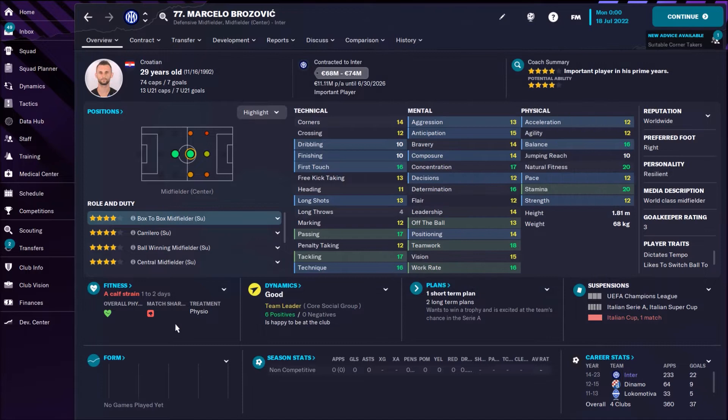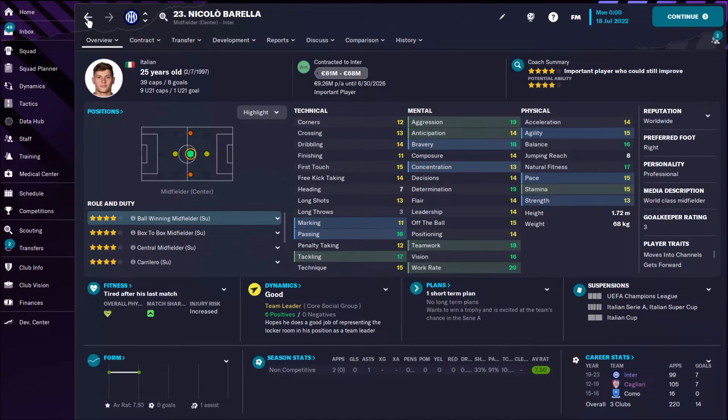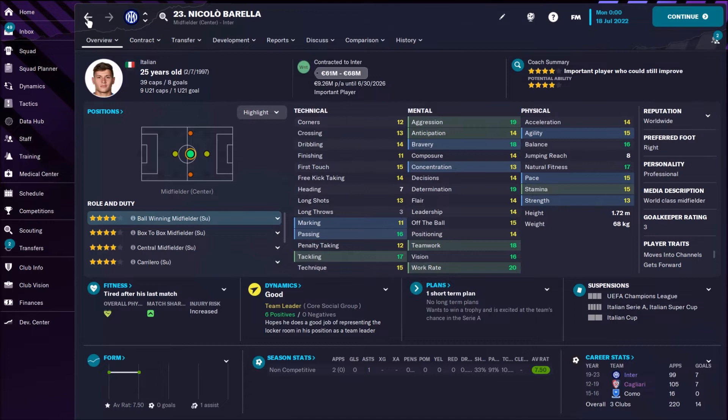Brozovic — someone who can help the defense, someone who can help the attack. Still a classy box-to-box midfielder, but I would give him the role CM on automatic duty. Running up and down, he's going to score some goals and he's going to help defense. And Barella is a box-to-box midfielder — also a classy player. He's 25, so one of the better players there.